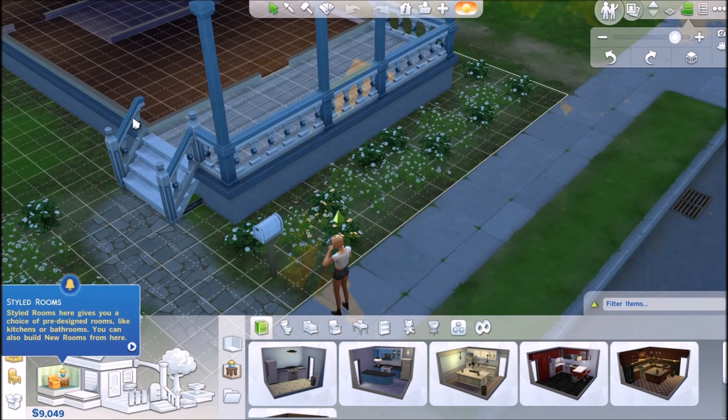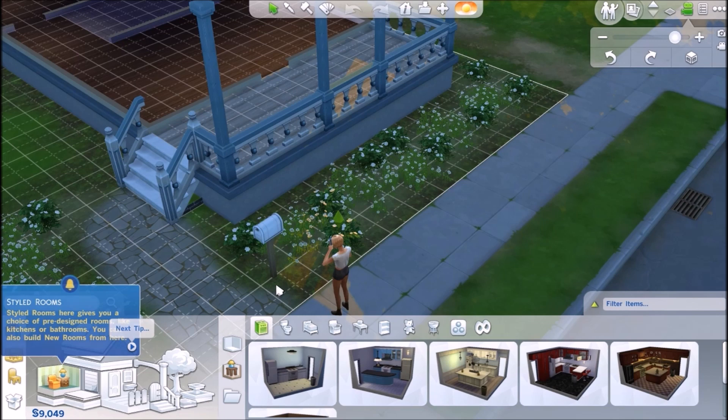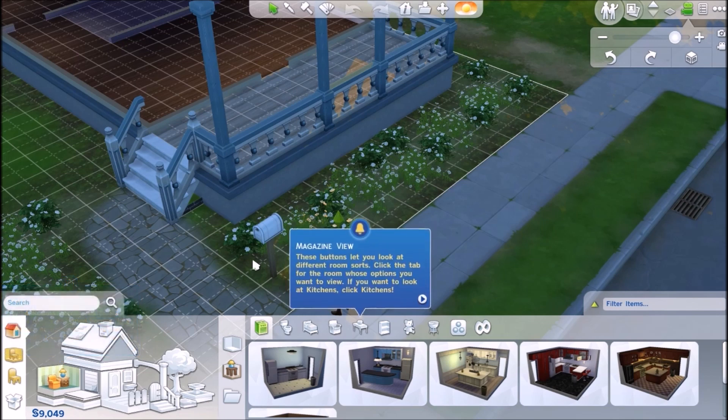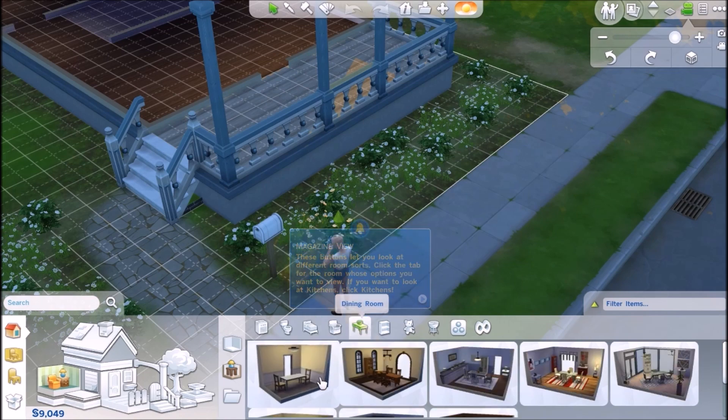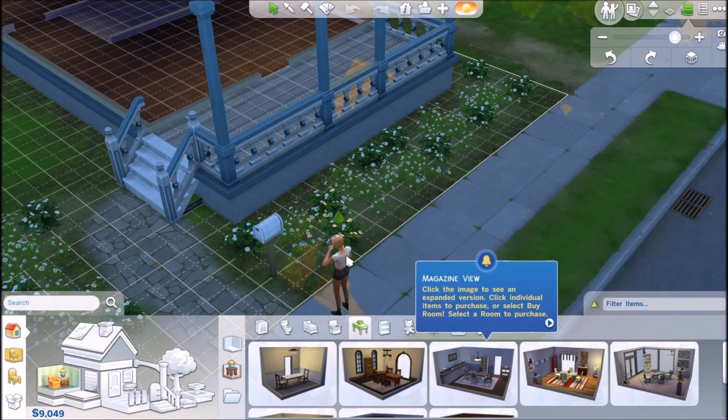Now we're looking at styled rooms. Styled rooms gives you a choice of pre-designed rooms like kitchens or bathrooms. You can also build new rooms from here. These buttons let you look at different room sorts — so like dining rooms.